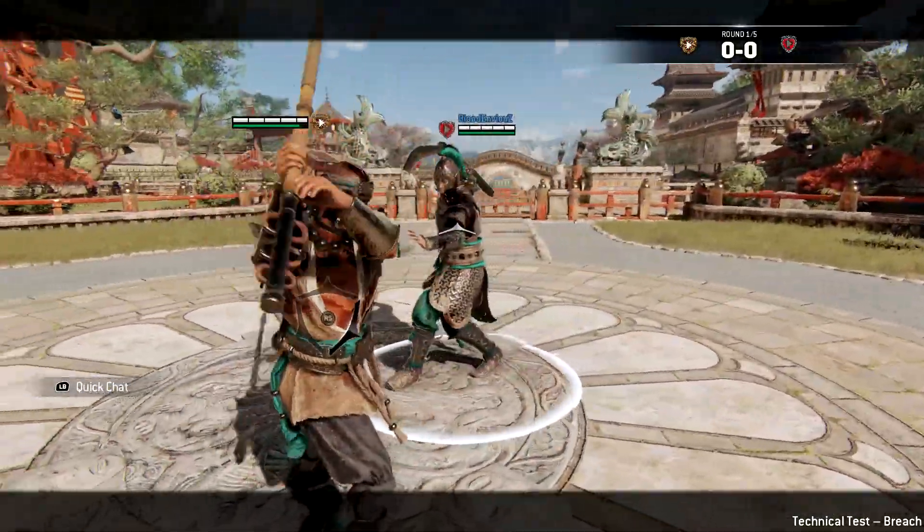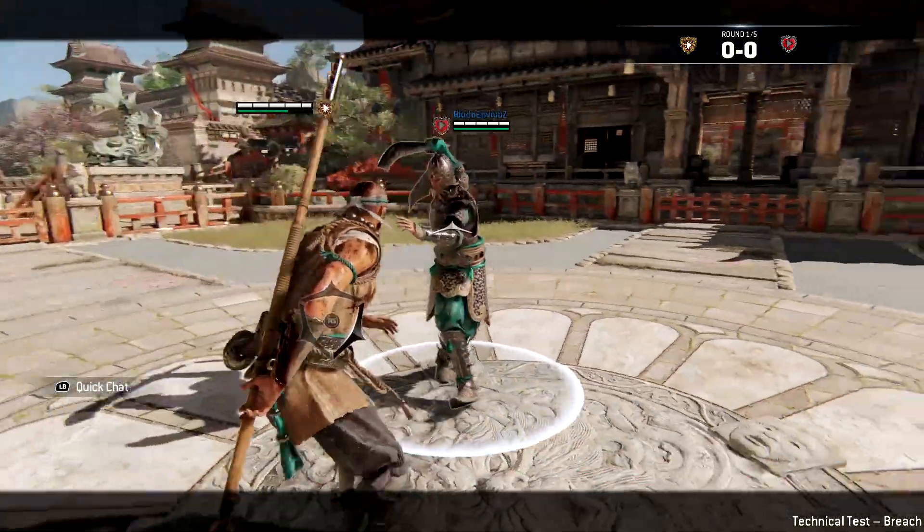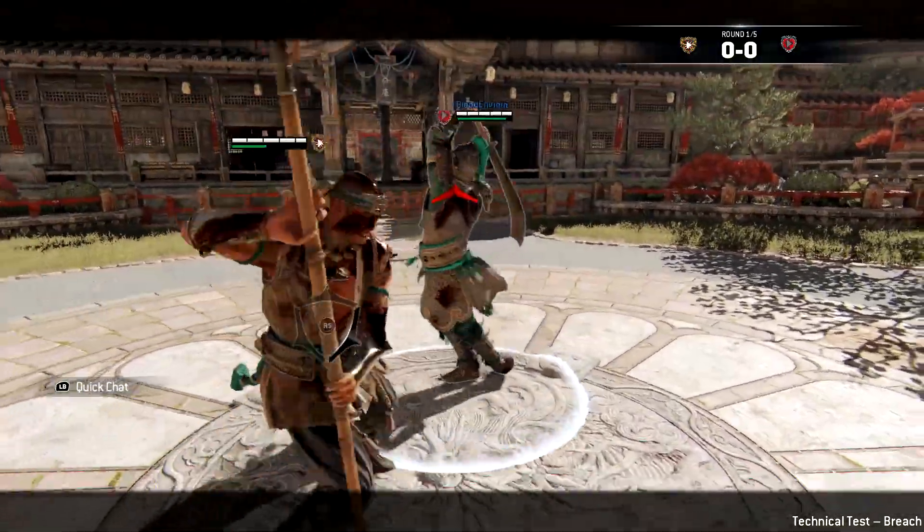The next combo is doing a heavy, going into key stance, feinting the top unblockable, then going into a triple side light or double side light to put yourself back into key stance.